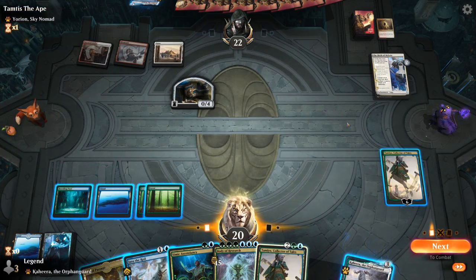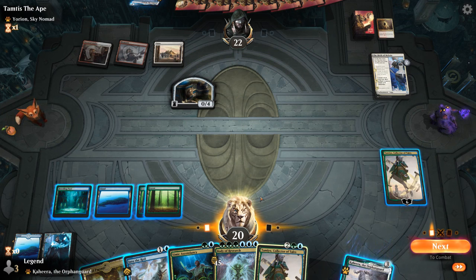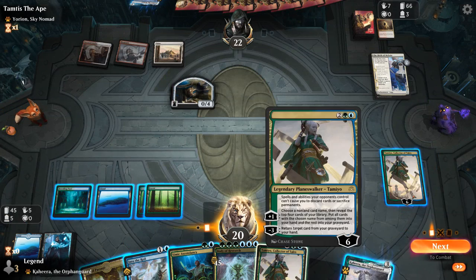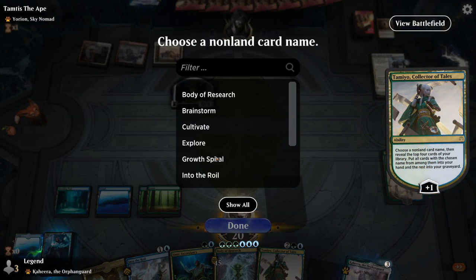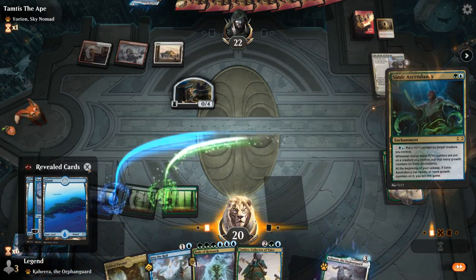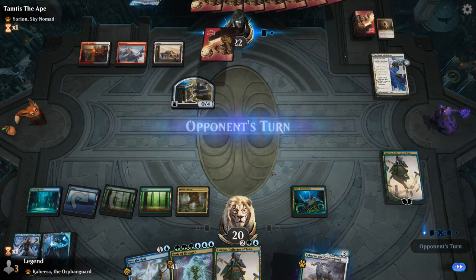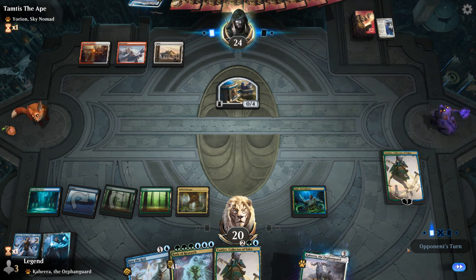I want to hang onto Into the Royal as potential interaction. For now we'll make Ascendancy. Taimyo can also minus on a land if needed, though I could still do that next turn. So let's plus on Growth Spiral, play Ascendancy, and pass with Into the Royal available. Next turn we can minus on a land if we don't draw one, then play Body of Research and take it from there.